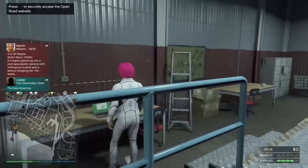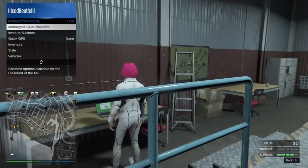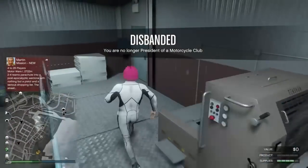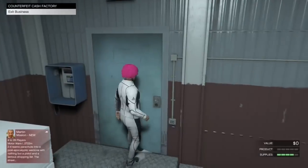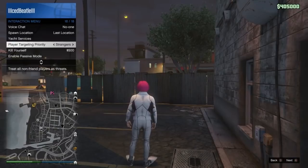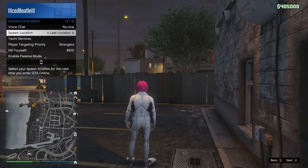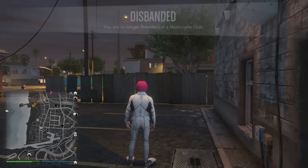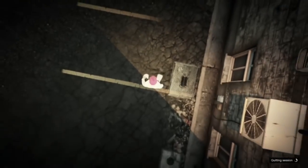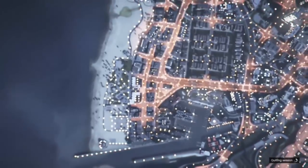Now back out, pull up your interaction menu, and dispan your MC. When you dispan your MC, go outside. This worked for me on the first try. If it doesn't work on your first try, try again — this glitch has not been patched. As you can see on the screen, this is after patch 1.42.